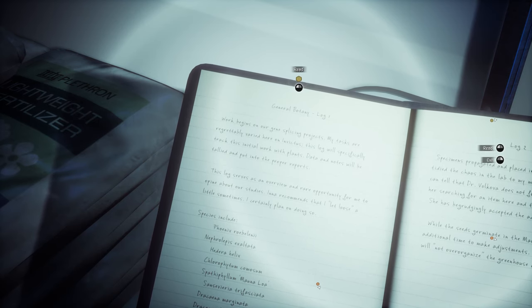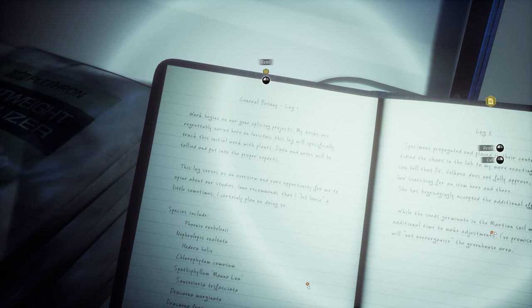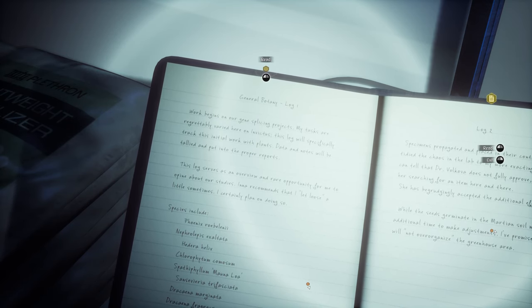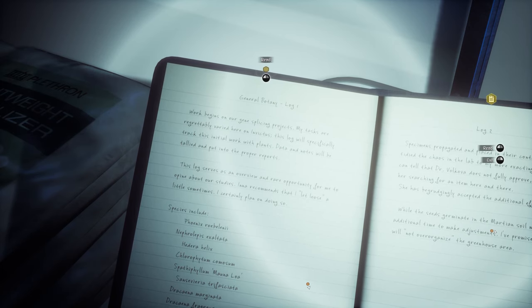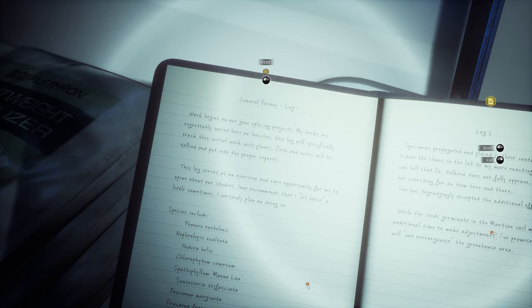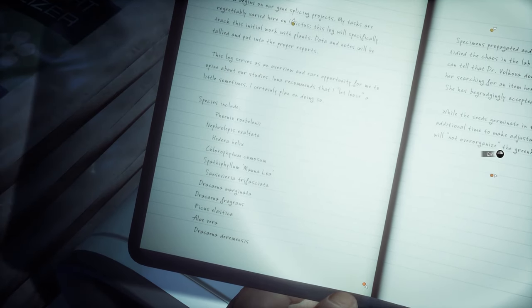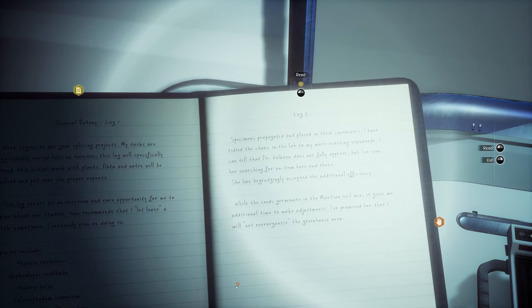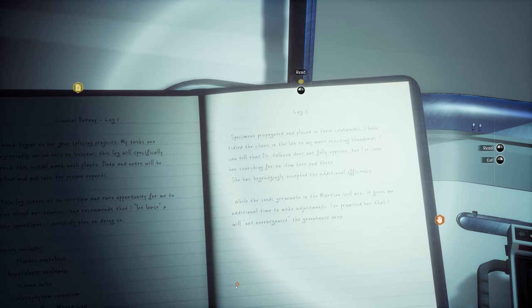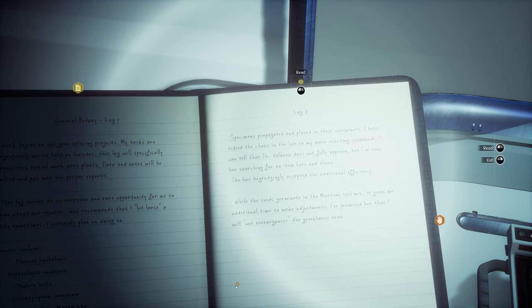Log one — general botany. Work begins on our gene splicing projects. My tasks are regrettably varied here on Invictus. This log will specifically track this initial work with plants. Log two: specimens propagated and placed in their containers. I've tidied the chaos in the lab to my more exacting standards. Dr. Volkova does not fully approve, but she has begrudgingly accepted the additional efficiency.